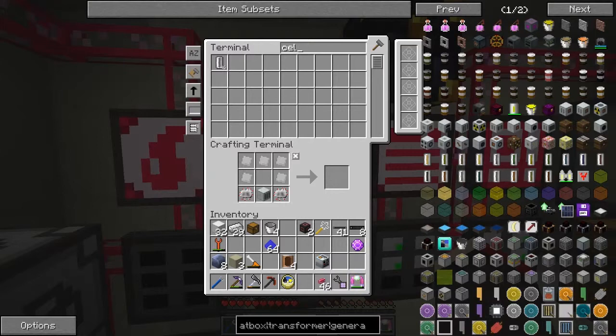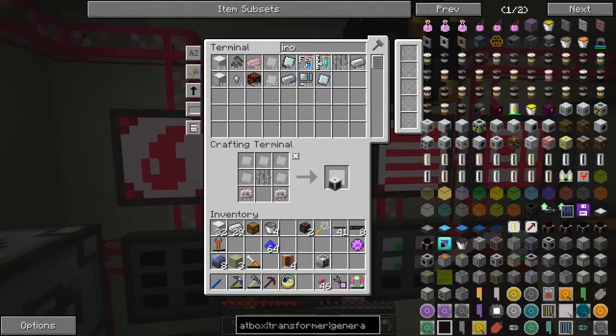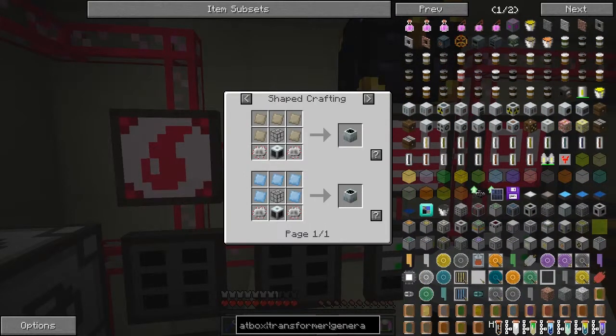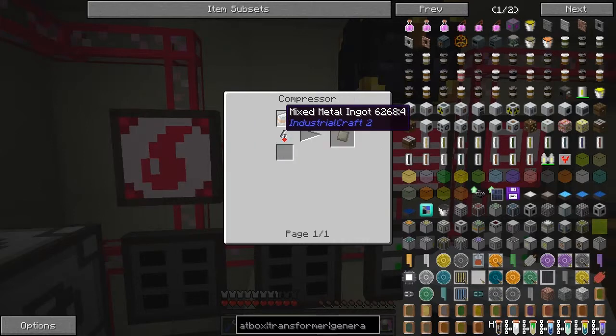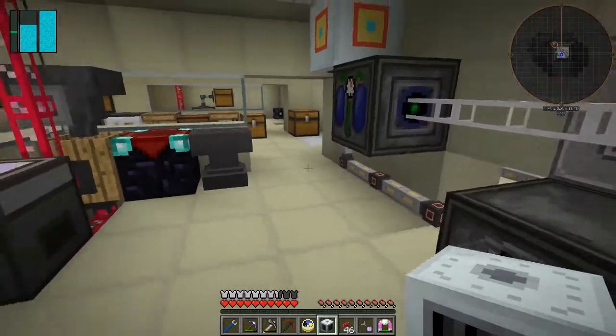We're short of iron bars but we can soon make some. Let's make a stack of those because they're always handy. Looking at the uses, we can make a heat generator now producing 64 EU per tick. Let's see if there's something else - looking at further uses, we've got a heat generator that produces a thermal generator with max output 120 EU per tick. That's great! We need aluminium plates, which we should have already, and reinforced glass.